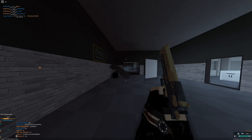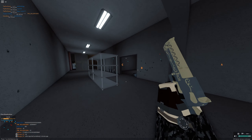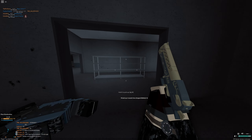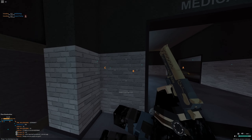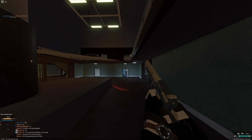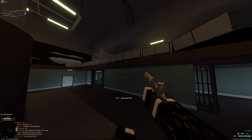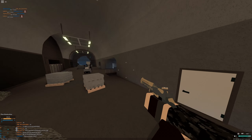Hello gamers and welcome back to another video. I have a secret weapon that I picked up from Raspy's dead body — it's the Juan, the golden deagle basically. I'm not sure if it one-kills at all ranges, but it's cool. I think it's just a reskin deagle, to be honest. It has a different name though — it's called Juan, and it is literally carved on the side of the gun.